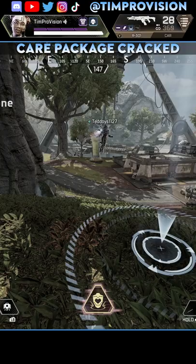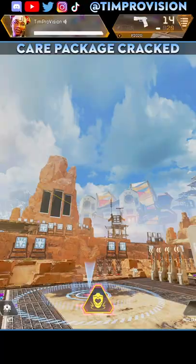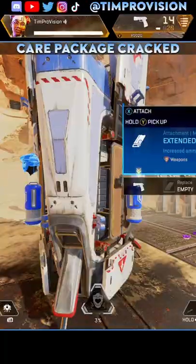The care package has more consistent big healing items. While you will still reveal your location, the blue light is no longer active when calling it in, and you can still use the physical care package as cover. Call this thing in more frequently with its new three and a half minute timer.